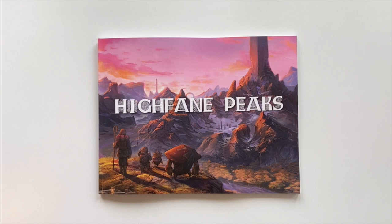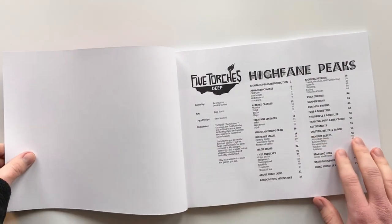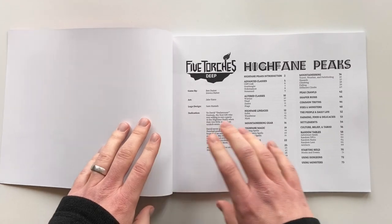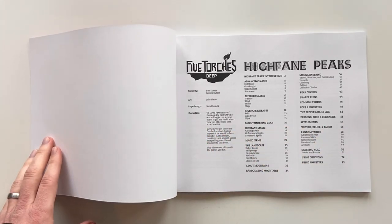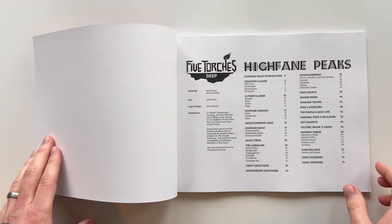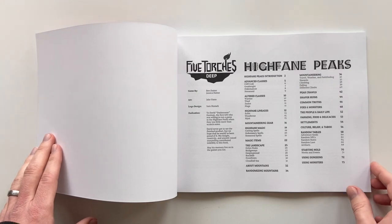Beautiful cover artwork by Jake Sciano, just kind of showing a landscape shot of the destination. Hyphain Peaks is a setting book but it's really more of a setting toolkit. It's what we sometimes call a non-canon setting, so there's no real defined areas or maps or anything of that nature. It's all sort of a list of tools to help you build your own version of the game.